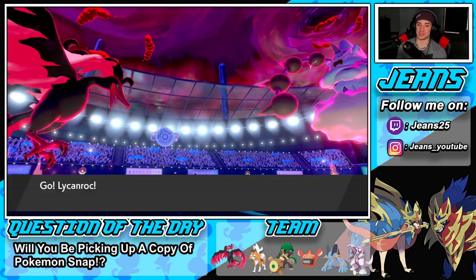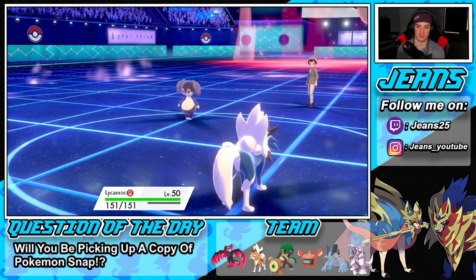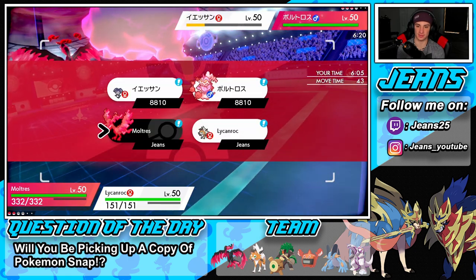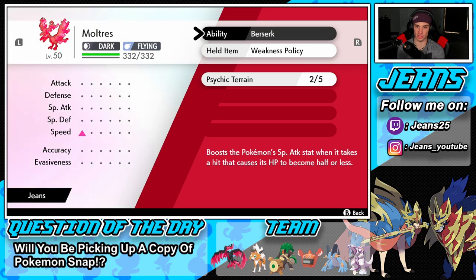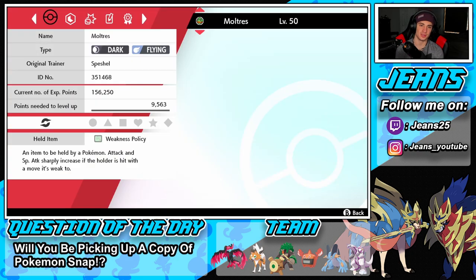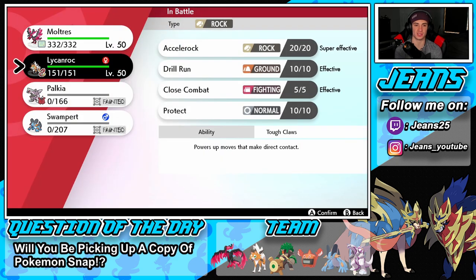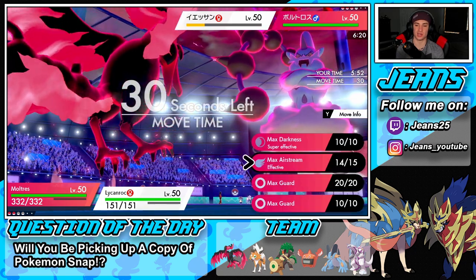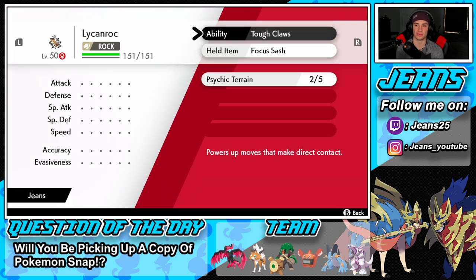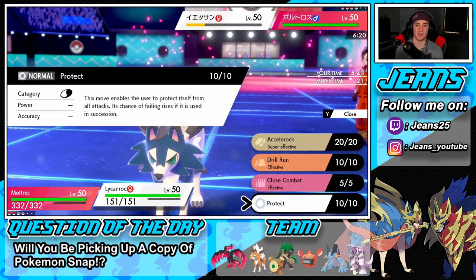Lycanroc pops out. What's going to be faster? I think Lycanroc's speed is a lot faster than Moltres, but with the plus one from the boost Moltres should be chilling. Going to go for another Air Stream. How many turns left in the Dynamax — does that say two? I guess I have to protect Lycanroc — I'm sashed but I don't know what to do because I don't want to drop Close Combat with the defense drops.